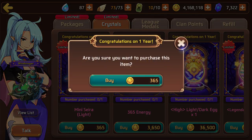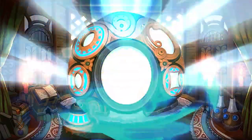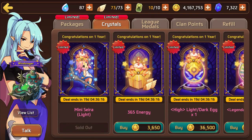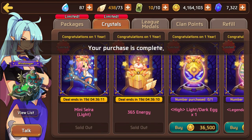We also have the crystal shop here, so we can go ahead and get this mini Sierra to start. So yeah, there are natural four stars - that's cool. Battle rush and elemental edge - a commenter told me that, but it's definitely confirmed. So we're going to be moving on to 365 energy. Does that go straight into my... yeah, it does.